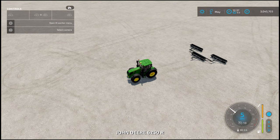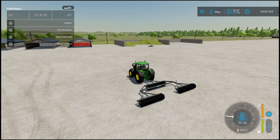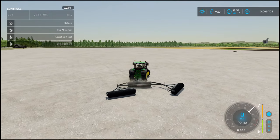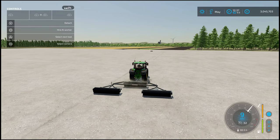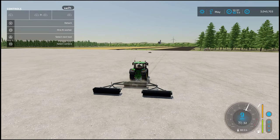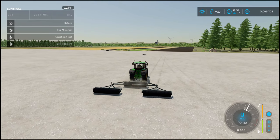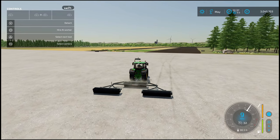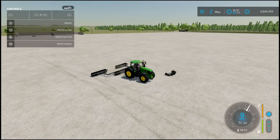So essentially, what we've got is nine meters. A little note: once you've purchased and attached this, there is no raise option, so just be careful. We're attached with no raise option, which is actually a realistic thing. You'll be stuck at nine miles an hour. These weigh 1.6 and 1.8 tons, so if you need to transport them, maybe get a telehandler from the dealership, load it onto a lorry or loader trailer, and transport it to the fields.